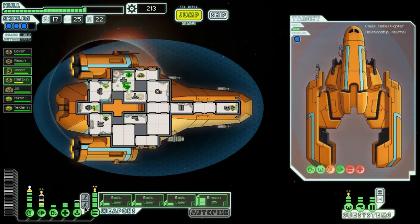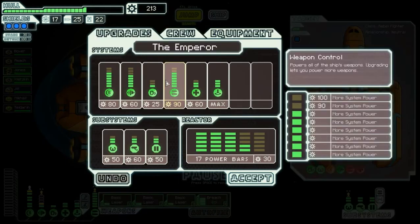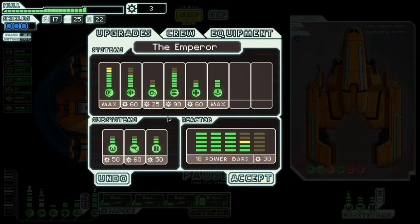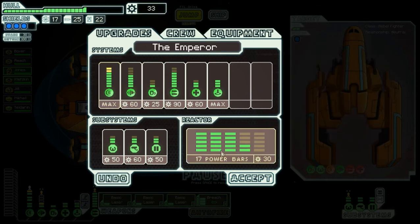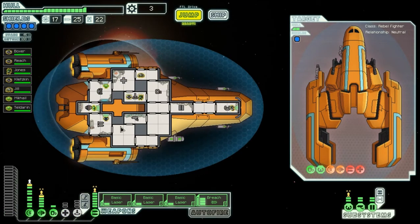Better upgrade teleporter once more. Max level teleporter makes boarding very safe. It looks like I won't be able to make the exit without having to fight the rebels at least once. What to upgrade? Shields is a pretty good option, but I'm also worried about missile weapons. Even though the next engine level only provides 3% more dodge, that's still good. But we'll upgrade shields to max — that should work out nicely. Then we want to start saving up scrap again.